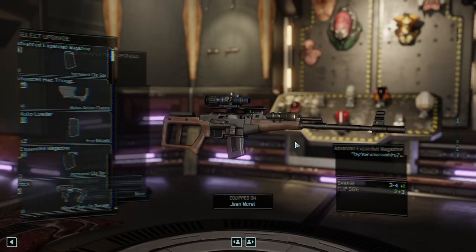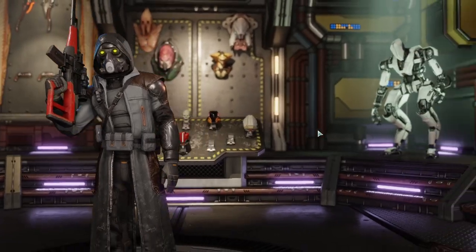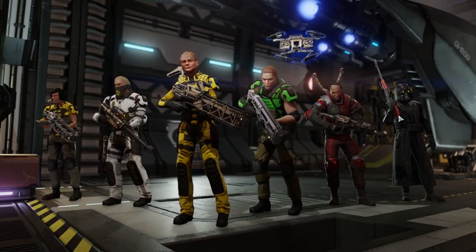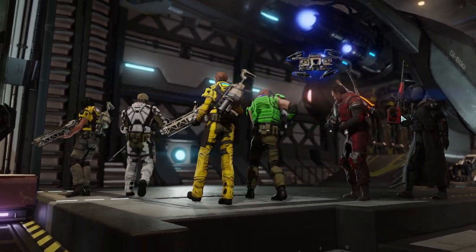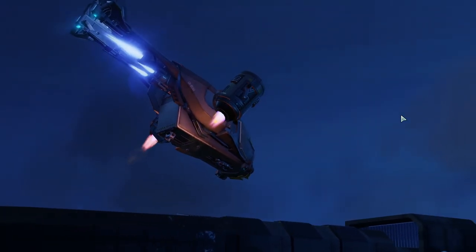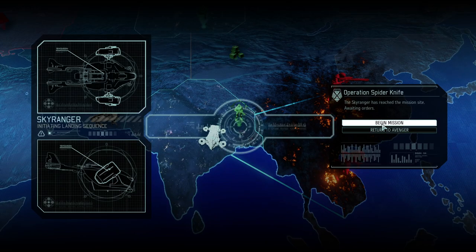For the reaper's weapon, we'll put an expanded magazine in there just in case we ever get to Banish — that extra magazine will pay dividends. For now the vector rifle is just a glorious paperweight; it's not doing that much damage but it can crit quite nicely.